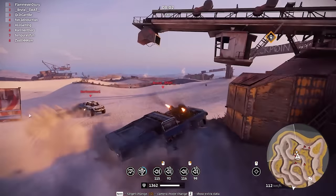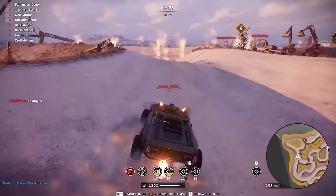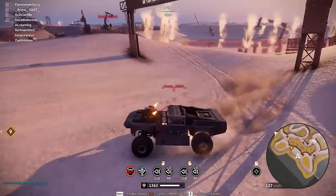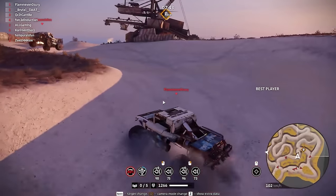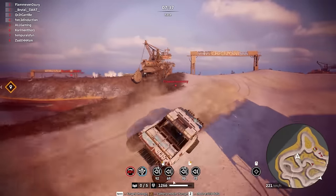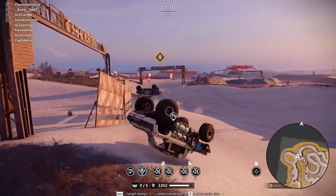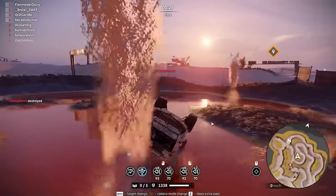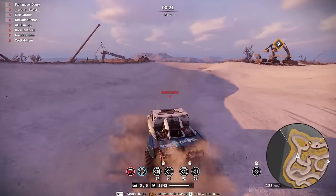Okay, Flama is in first somehow, Brutal Swat is in second. I think for the next race I'm gonna select the same builds with the small map. All Gaming — you can do it! This map has its tricks though. Looks like some of these guys have some weight reduction on their builds. I need to add a carjack to this build — oh, it does have one. Hmm, maybe it's a timer. I need to properly check the builds. It's gonna be another minute for the next race.